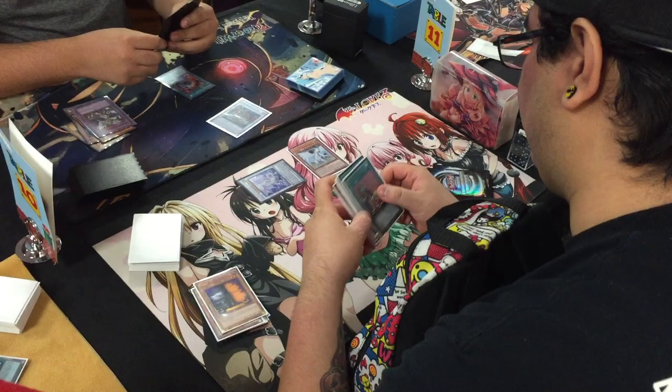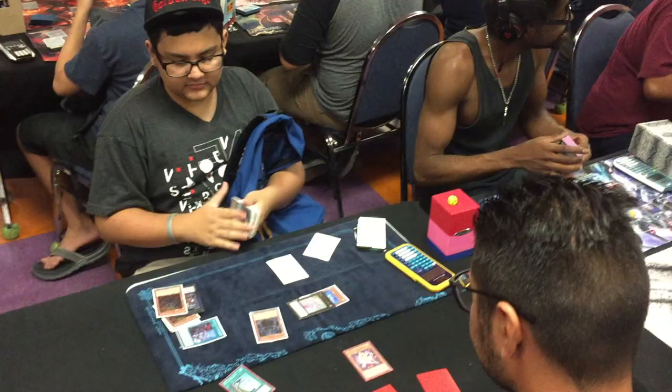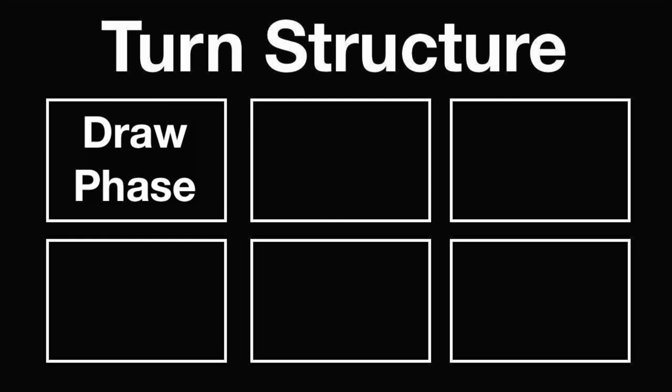What's going on guys, it's Simo, and today I'm going to teach you about turn structure in Yu-Gi-Oh! Turn structure is the flow in which players conduct their turns throughout a game. Each player's turn is broken down into six phases.